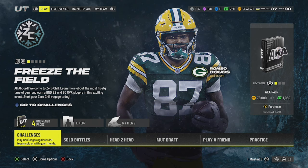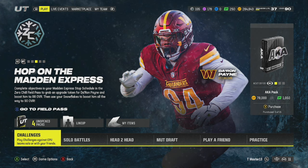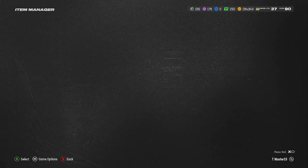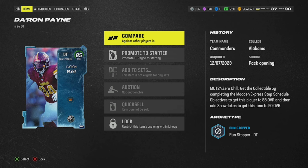First things first — you should have gotten a welcome pack, and it should have included De'Aaron Payne. You know what I'm saying? I'll show you guys in the auction house. Go to the newest and he'll be right there. He is an upgradable free card.